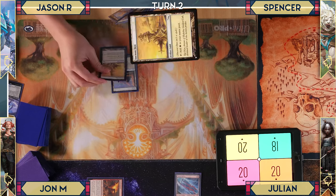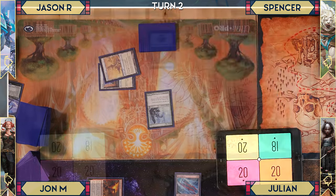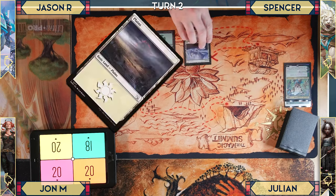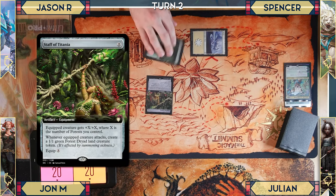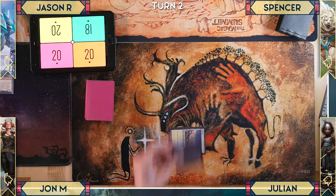Next turn: Ancient Den into Silver Mirror. Then Staff of Titania is cast — it costs three to equip. The equipped creature gets +X/+X where X is the number of forests controlled, and whenever the equipped creature attacks, it creates a 1/1 green Forest Dryad land creature token.